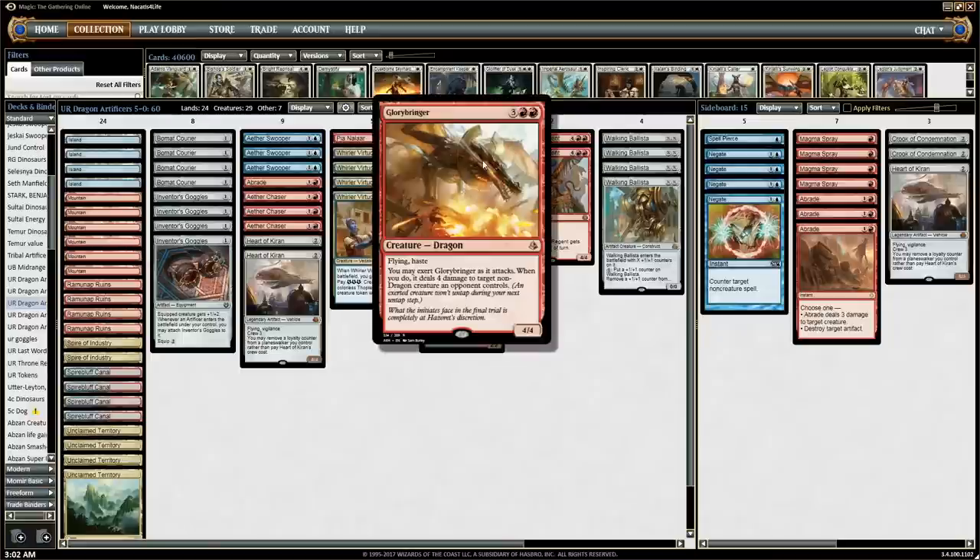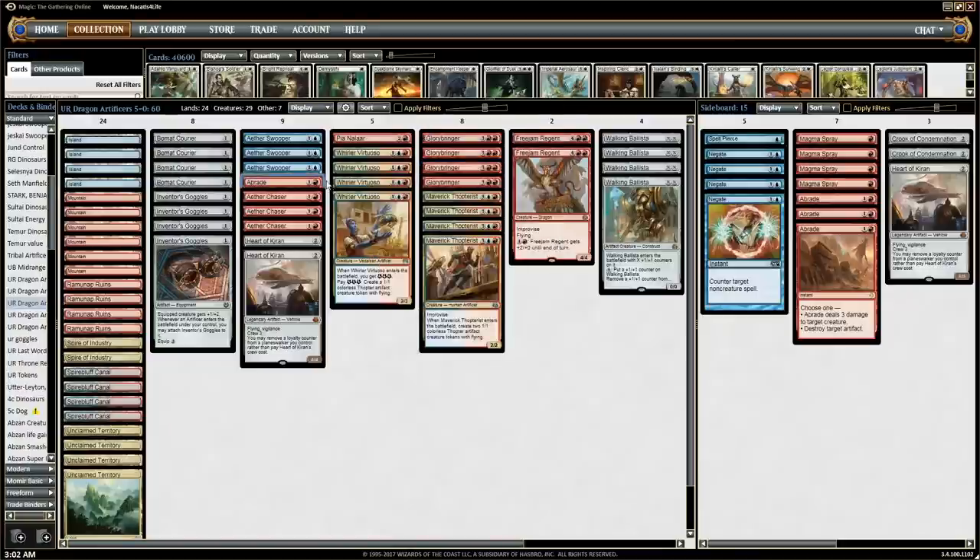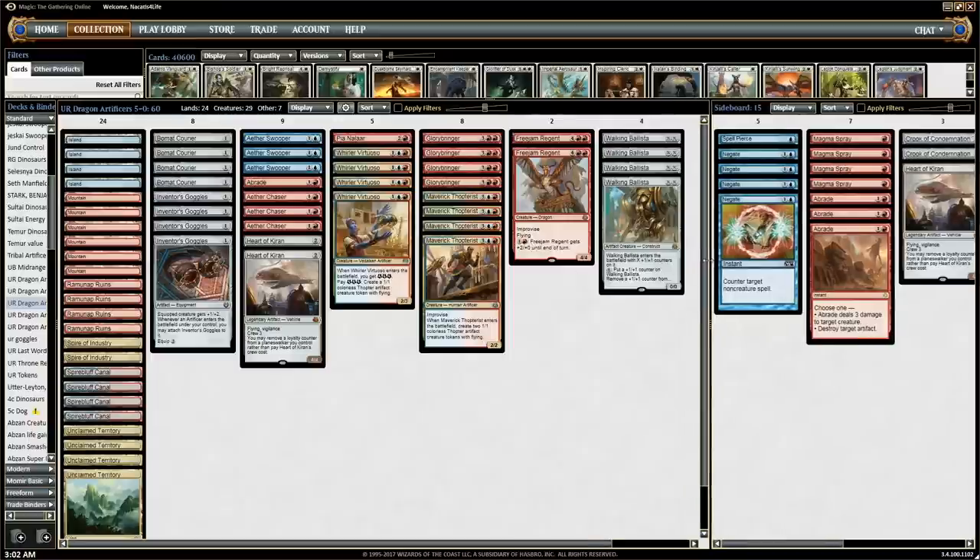Our 5-drop slot is Glorybringer, which is basically one of the best 5-drops in the format, especially in a deck like this that wants to play a bunch of setup cards — so there's not a lot of space for a bunch of removal spells. We can't afford to play a bunch of Sprays and Abrades main deck and Harnessed Lightnings, because then we're just diluting our deck and we have a lot of really awkward draws of removal spell, removal spell, Goggles, and lands — that hand just doesn't do anything. We need to have a sufficiently high density of threats, especially artificer threats for the Goggles, and enough artifacts to make these improvise creatures good. Since we want threats and artifacts, Ballista does both those things, and Glorybringer can kill things and be a threat — that's why I chose those two as our main removal cards.